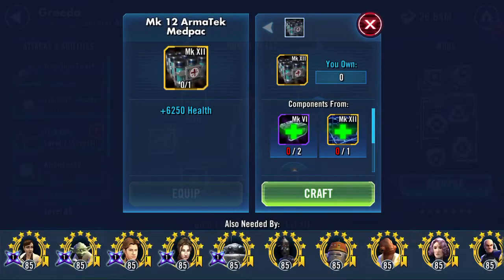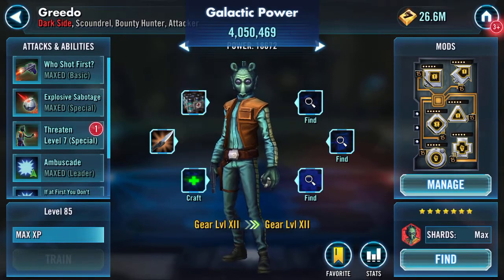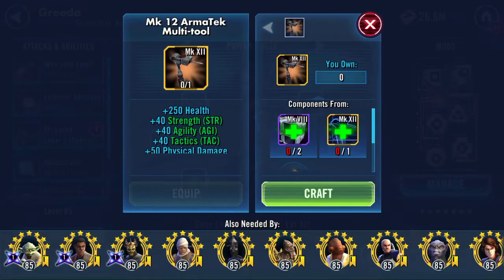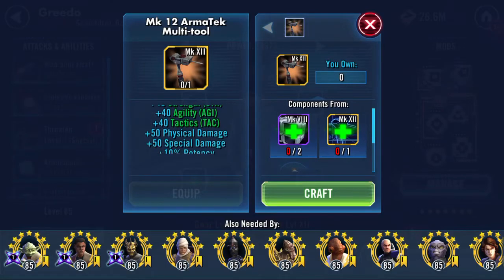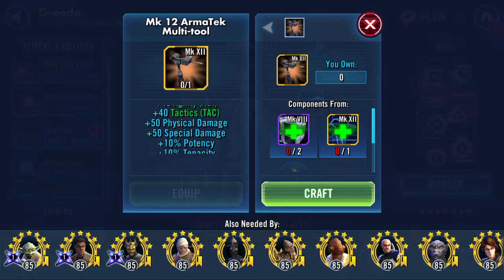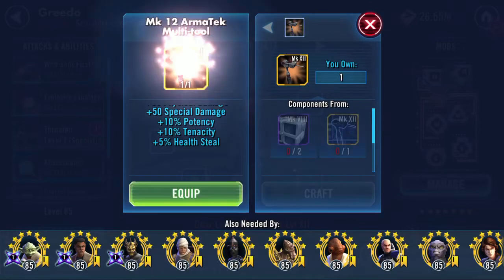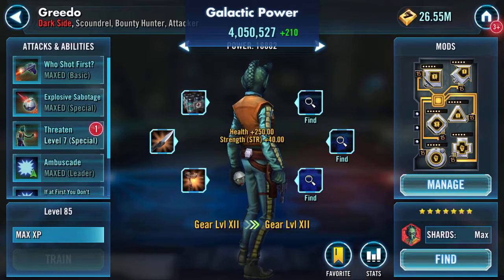I've got one of these Mark 12 armor tech med packs. I need to do this quickly because I still need to join Territory Wars. Here's the armor tech multi-tool, which adds 250 health. The main three greens add to strength, agility, tactics, physical damage, special damage, potency, tenacity, and importantly five percent health steal. We'll craft and equip that.